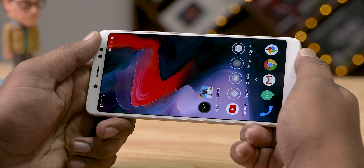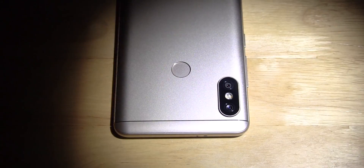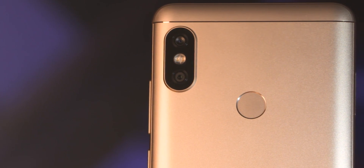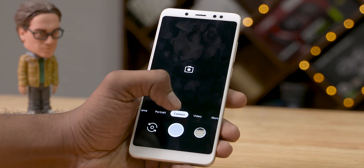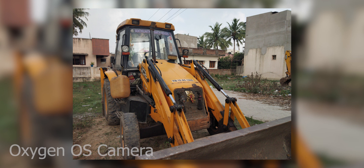Enough about performance — let's talk about the cameras. The Note 5 Pro already had pretty decent cameras, but the common complaint has been that Xiaomi has not enabled Camera2 API on this phone. Well, this ROM solves all that, meaning you can now use GCam and most of its features. Here are a few sample shots we managed with the new GCam as well as the stock OxygenOS camera that comes default for this ROM.